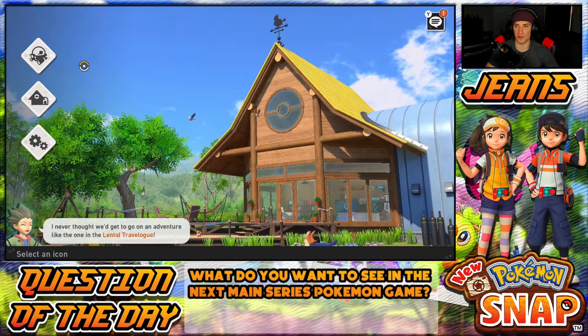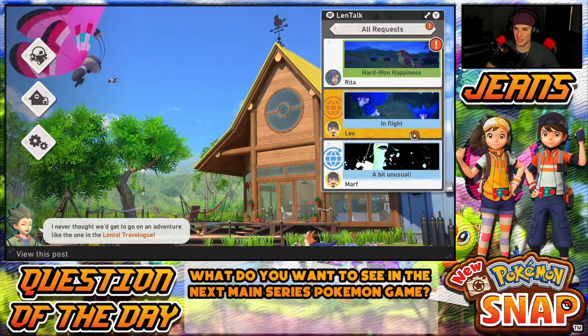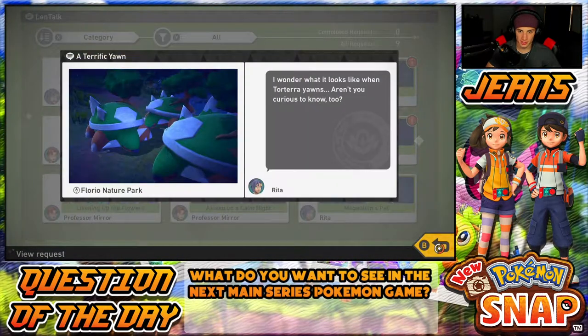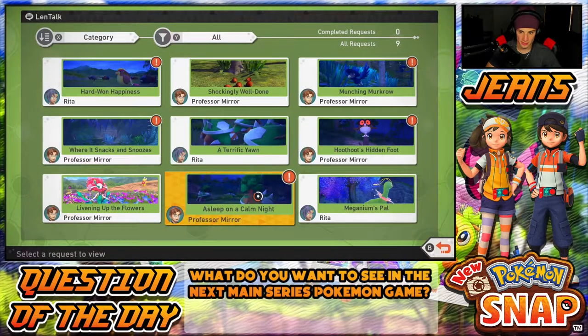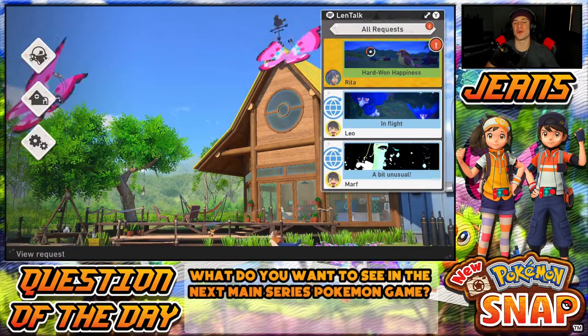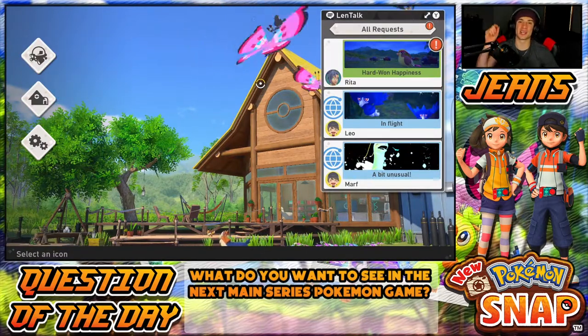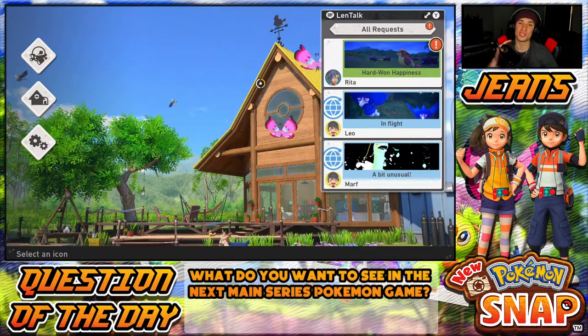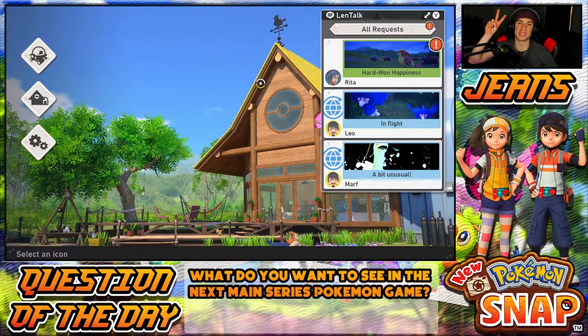Wait — before we finish, let me see if I did that Torterra yawn quest. Perfect yawn — I guess we did not get that. Do I have to accept the quest somehow? That's a little whack — we'll try that in another episode. But guys, that is gonna be it for today's video! If you enjoyed, don't forget to smash that like button. If you're new here, click that big red subscribe button. Next episode we're tackling the new jungle area and heading back to the Illumina stage to find Meganium's pal. Thank you guys so much for watching, peace out everybody!